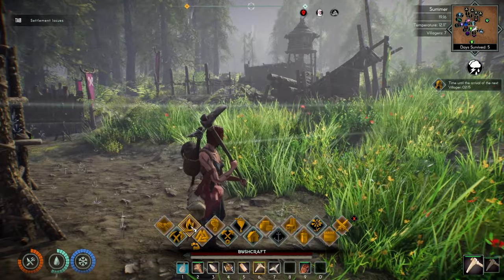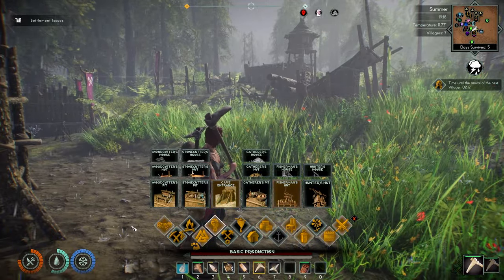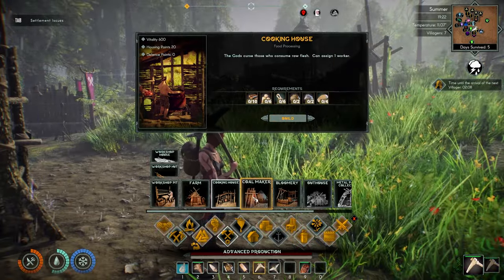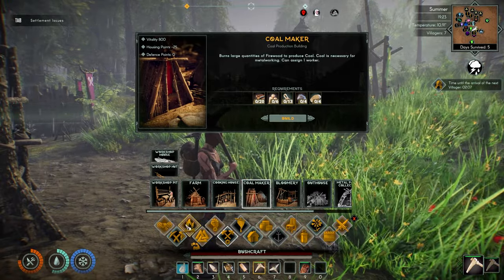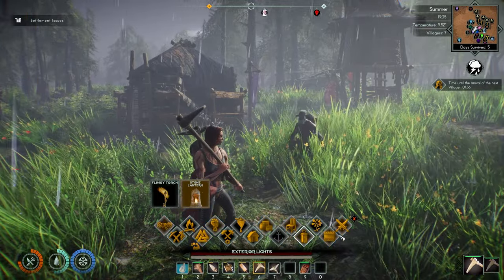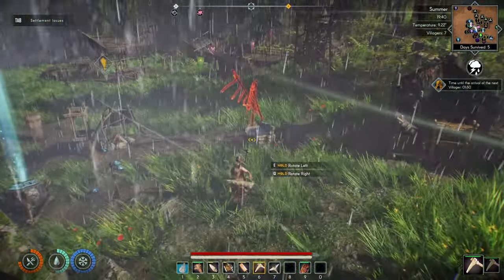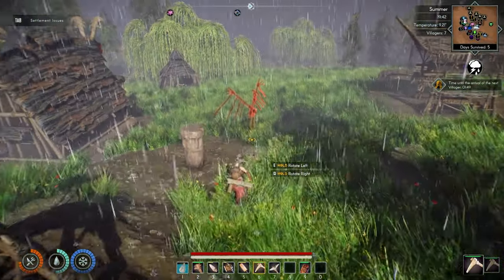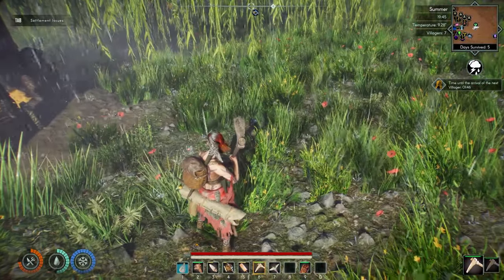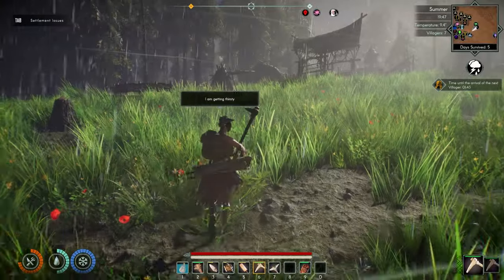If I pull up the build menu and come over to basic production, there's nothing in here that indicates a carpenter shop. I need a carpenter shop so I can build the next thing — the cooking house. That's why I made the coal maker, because I thought maybe it would be the next step toward a carpenter shop. I'm also going to make this raven altar because a lot of my people are upset — they don't have religious idols and that sort of thing. We're going to put it down here by the healing hut. My builder will come build that in a little bit.